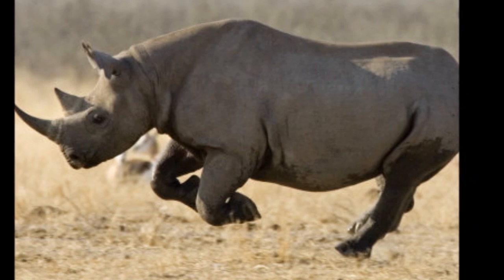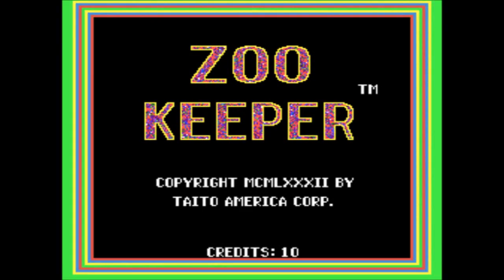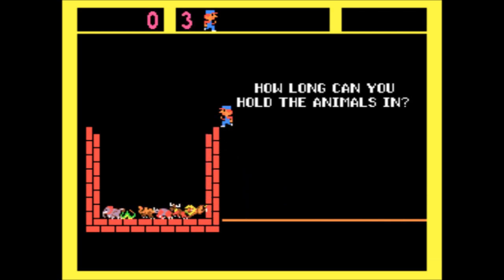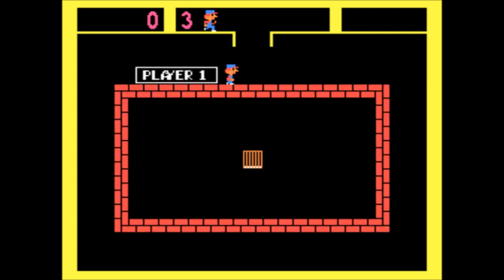Not as easy as it sounds. The animals try to escape from a center cage and gnaw the bricks around that keep them inside. As you run around the perimeter of the wall, you repair the holes in the bricks and keep the animals inside. Yeah, you're a zookeeper slash bricklayer.